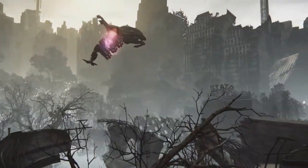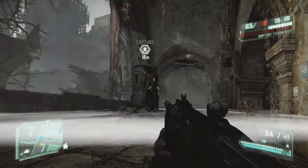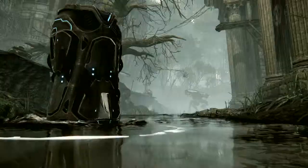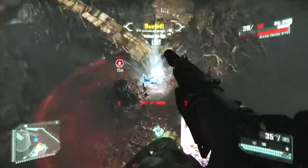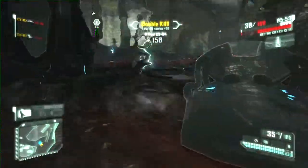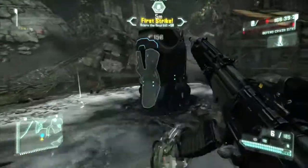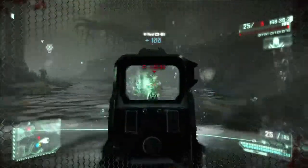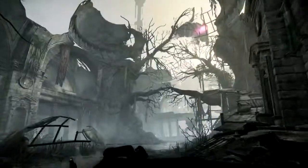Upon entering the map, an alien dropship will deploy a pod at a random location indicated by a marker on your HUD. Pods have a capture zone in which players must spend time in to accumulate points for a team capture. Points will be awarded to any player inside the capture radius, in addition to points for your team. After a period of time, a contested pod will explode and a new pod will be deployed at another random location.